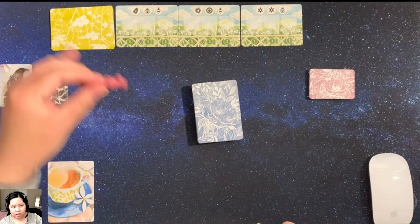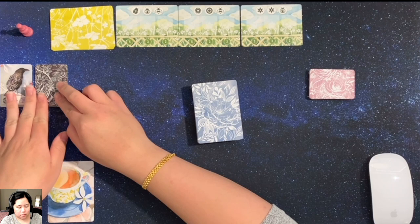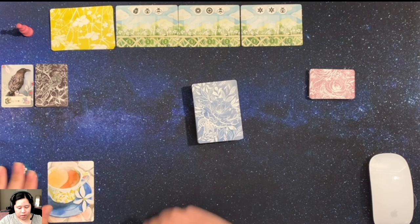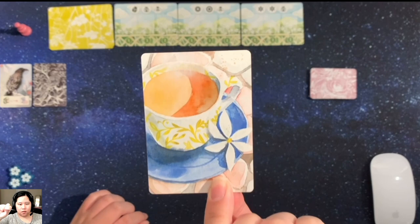You'll have to grab one player marker. I decided to choose this nice pink one. And we have the crow deck — this is basically the AI deck. We have three markers here, which will hopefully allow me to put one on each of these bounties to gain scores at the end of each of my days.